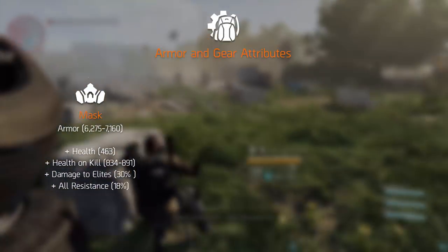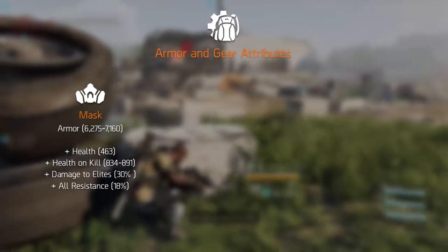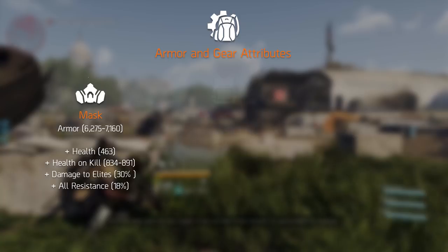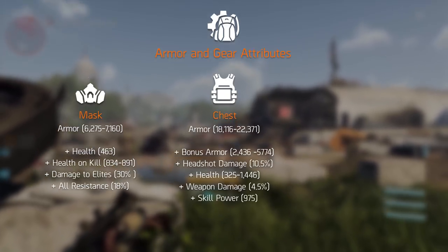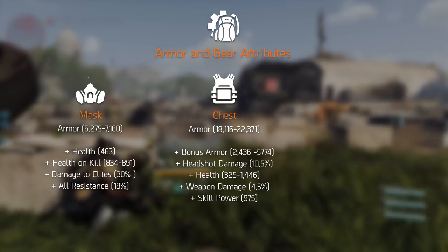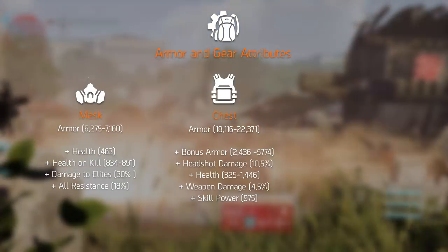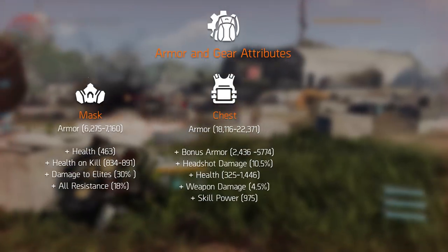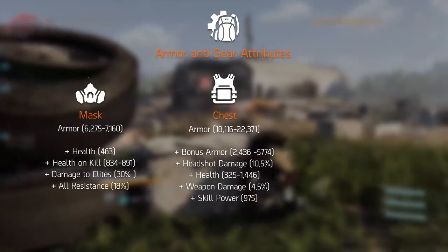This is also subject to change since we're still months away from the release of the game and the developers might change something in the meantime. The chest piece rolls with armor between roughly 18 and 22 thousand and has different attributes. It can roll bonus armor, which is a flat amount instead of a percentage, health, skill power, weapon damage, or headshot damage.